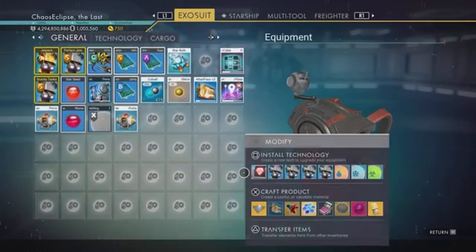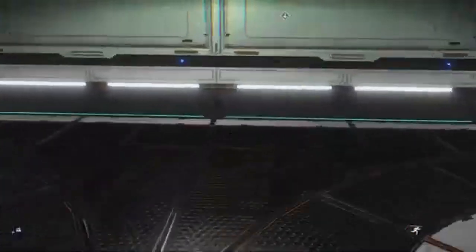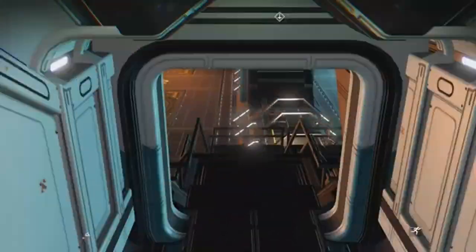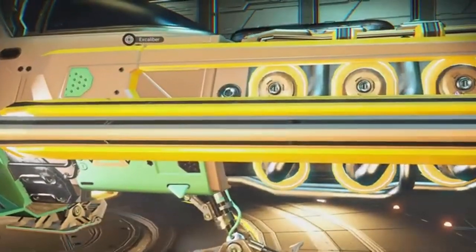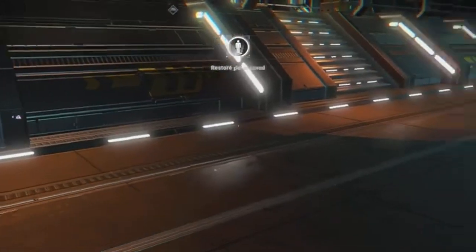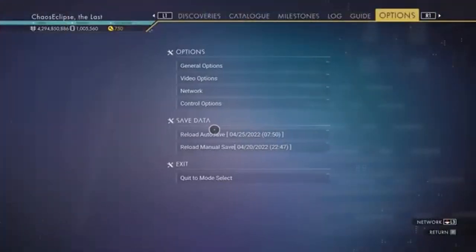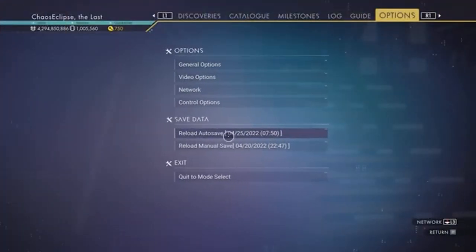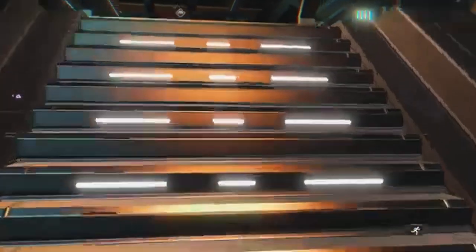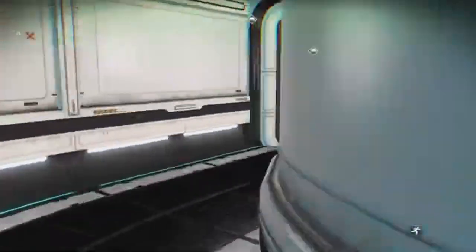Step two: come down to any one of your ships in the docking bay. You're going to jump in and jump out. Look at the bottom right - it'll show that it's saving with a little circle. It says 'restore point saved.' If you hit your options button, you can confirm the reload auto save is there with today's date and time. That's your save confirmed.